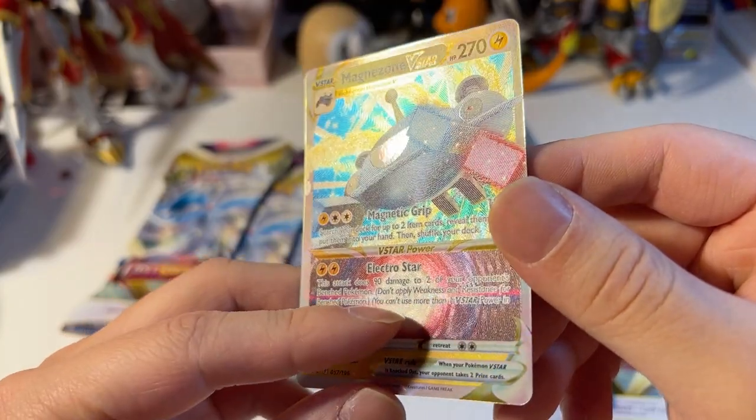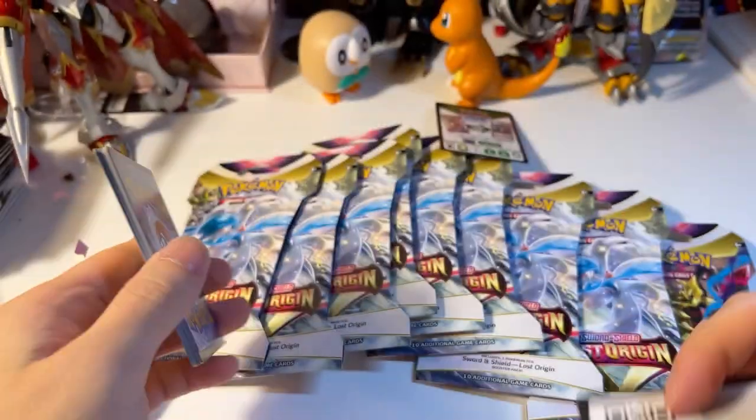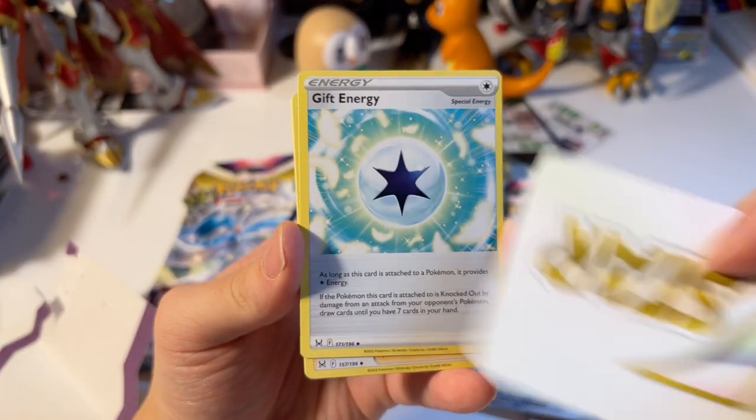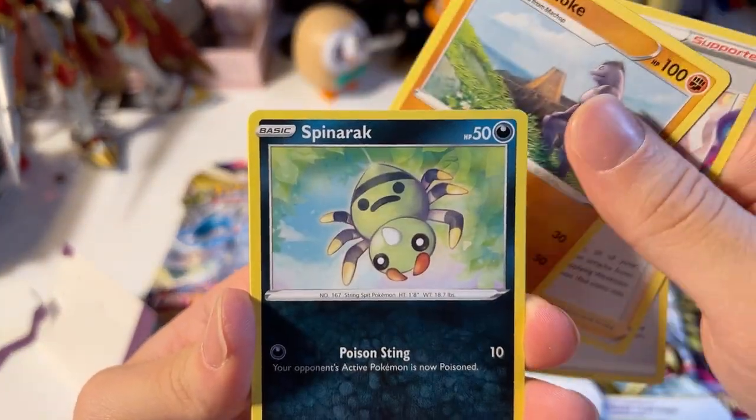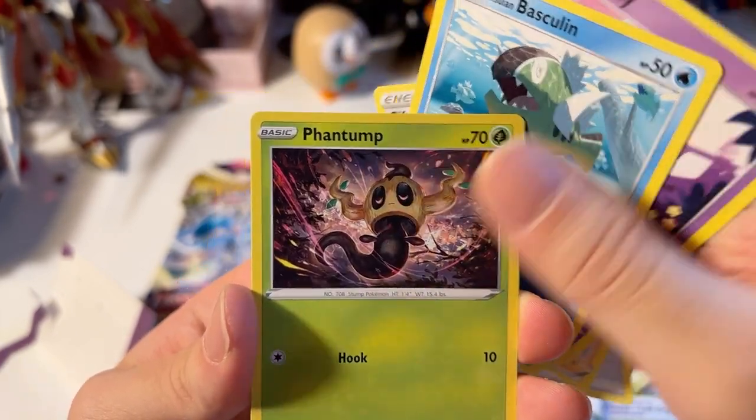Do you guys see that? That's silvery. Look at the ripple coming out — texture card. This is the code. V-Star, Gift Energy, and Fantina — I got like macho looking hella swole again. Parastar, Inkay, Hezu and Basculin, Phantom.